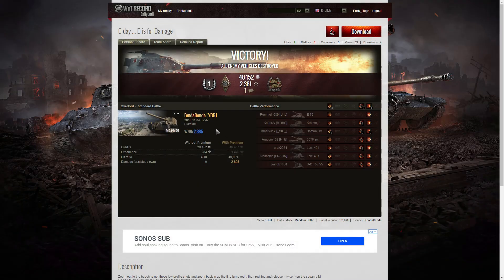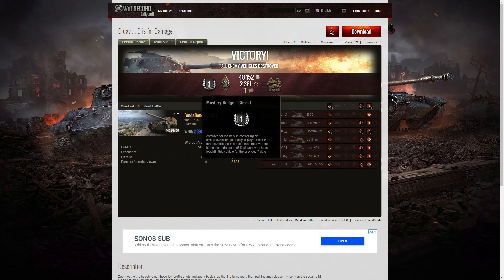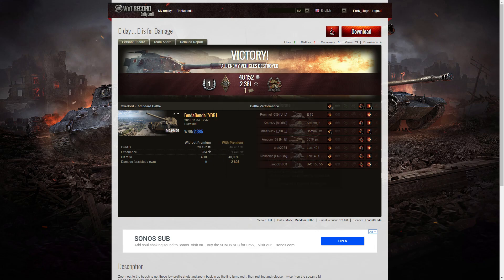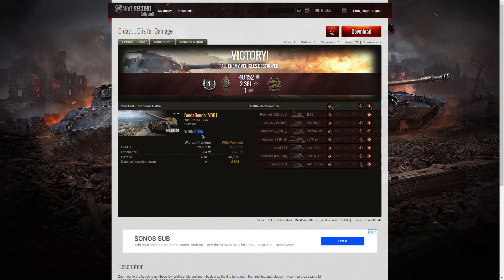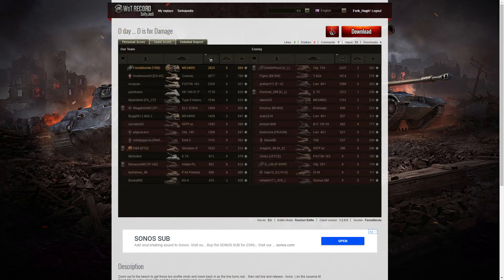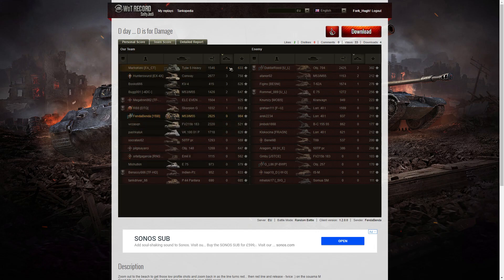Here's the end of battle result. It's a First Class tanker for Fender Bender in the M55. He also managed to get a Bruiser medal for getting at least 5 critical hits — he got 9. He got a Confederate medal for hitting more of the enemy than anyone else on his team. The WN8 for that battle was 2385. He got the highest damage in the game at 2825 hit points, but didn't pick up the High Caliber for some reason. The next high score was Conway with 2677, then the Object 704 on the enemy team with 2425. Fender Bender didn't get any kills during that battle, but that contributed to him getting the Confederate medal.